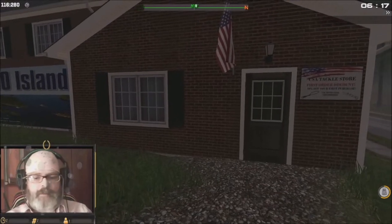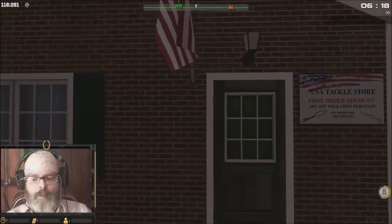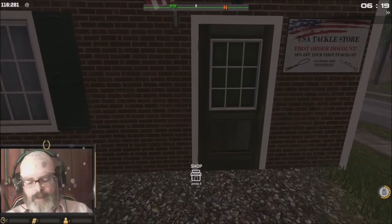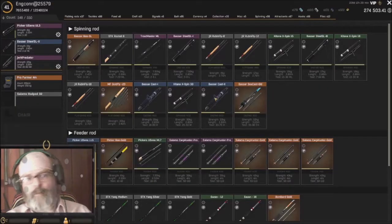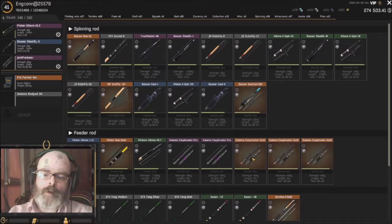All you need to do is go up to a store, and as soon as you're able to enter the store you find the shop. Press your inventory — mine's set to my fishing rods — and we're going to look at the Salomo Carp Hunter goals.